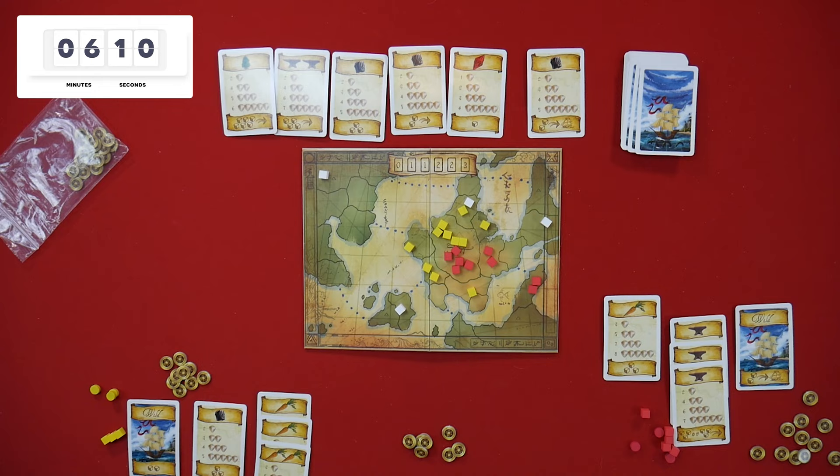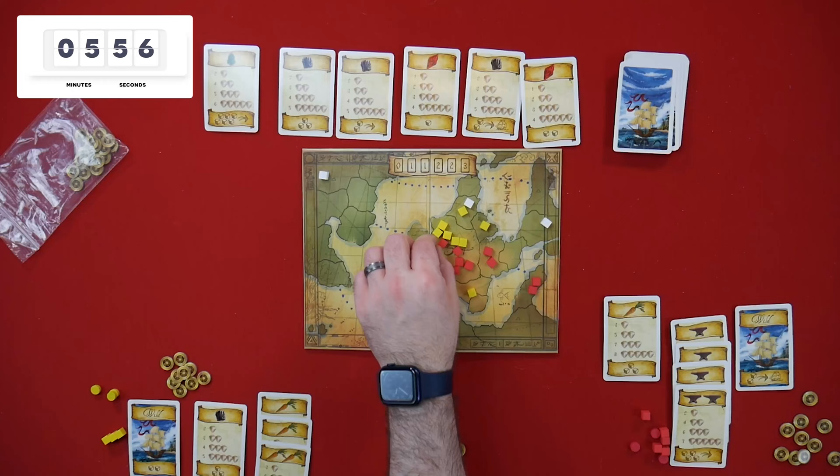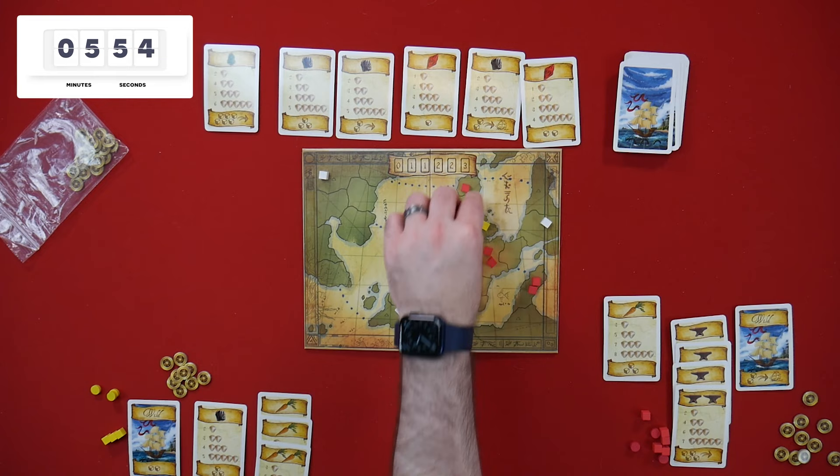I'm going to say that's the first city card I think we've seen right there. I saw a city card. It's a ship still. Oh no, we still haven't even seen one yet. Wow. I'm going to get that — move four. One. Where are all my city cards? Two, three, four.